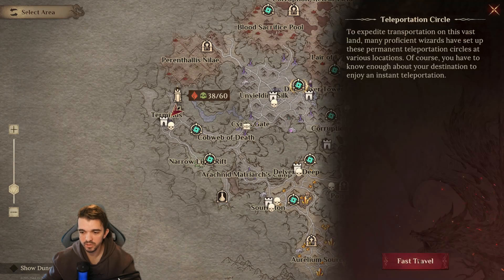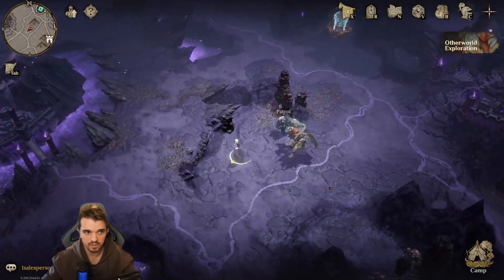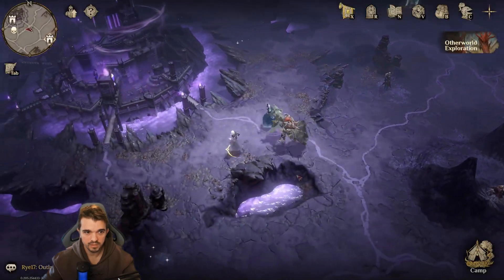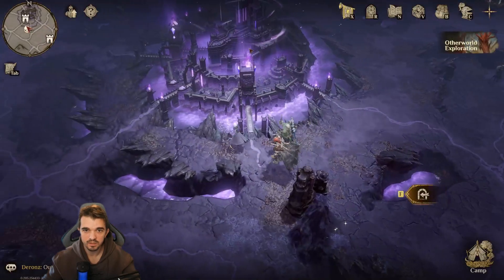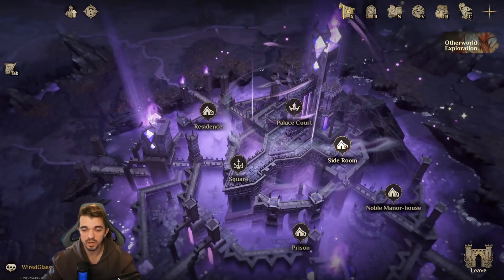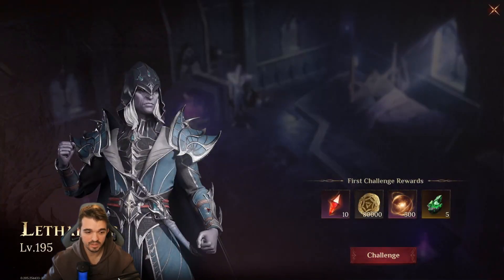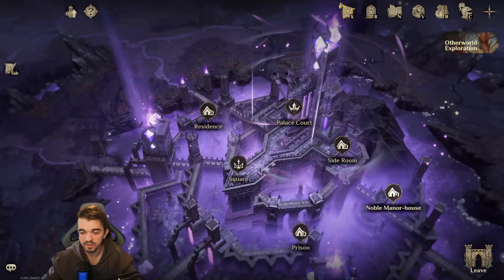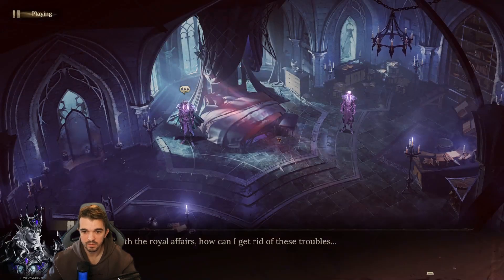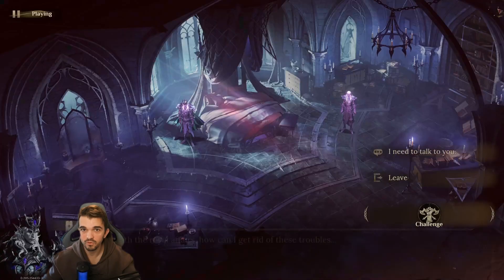Next, we can fast travel to this spot here and just walk down here to this place. We can find two inside this castle — one is inside the side room, which is Let Under. I've not done this one as well, really hard. And we should find another one here — the Ouster, which is level 230.